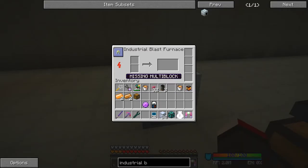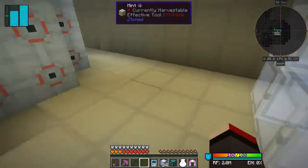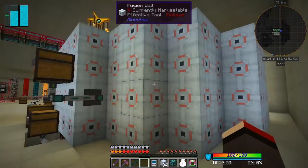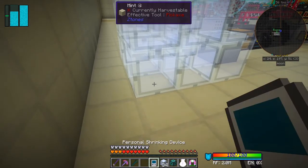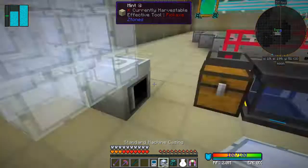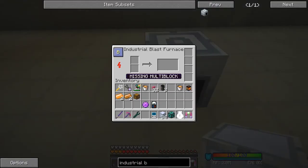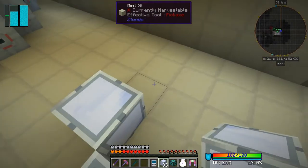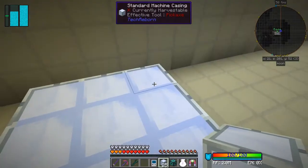So I put the blast furnace that we've built down here like this. Click on it - there's an 'A' button here, so it's missing multi-block. You click the A button and it puts an image of what you've got to put down. It's not quite as nice as the Mindfuck walls and stuff like that but it's reasonable. Basically it's one floor of nine like this, and then it's walls.